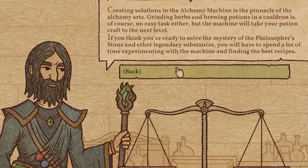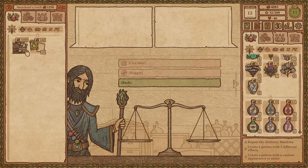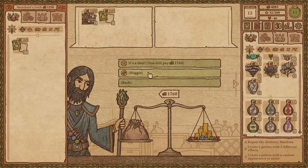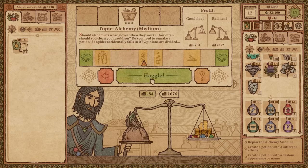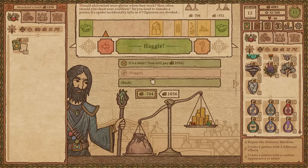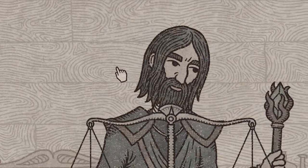Creating solutions — the alchemy machine is the pinnacle of alchemy arts. Grinding herbs and brewing potions in a cauldron is, of course, no easy task, but the machine will take your potion craft to the next level. I need this. 1,600. And enchanted paper — I'll take both of those. I'm just going to haggle them too. This could be bad, like it's going to totally — 704 less dollars. I'll do it. It's worth every single penny. Let's be super smart, click the right buttons. Yes — we did it, it's a deal! I feel like I just stole that from him.